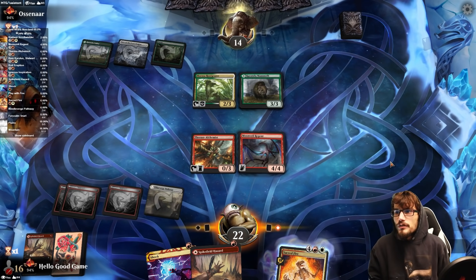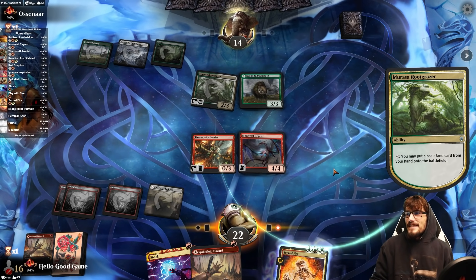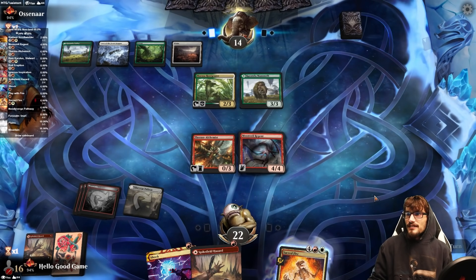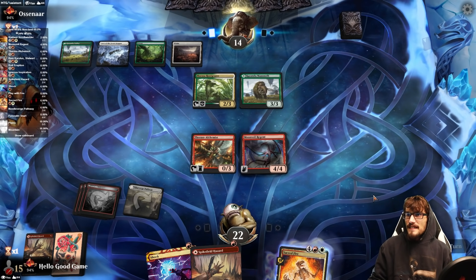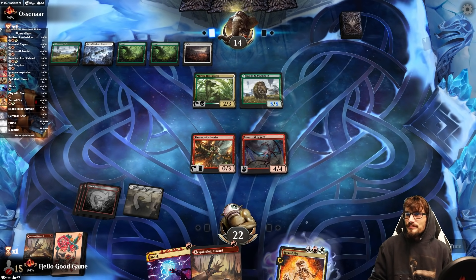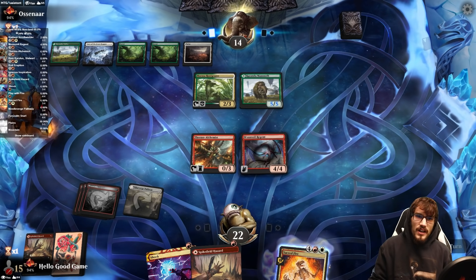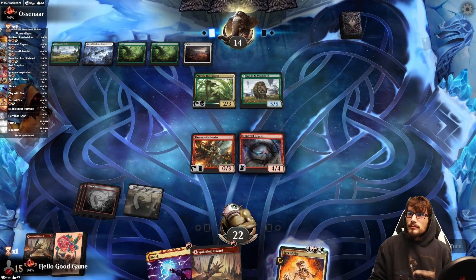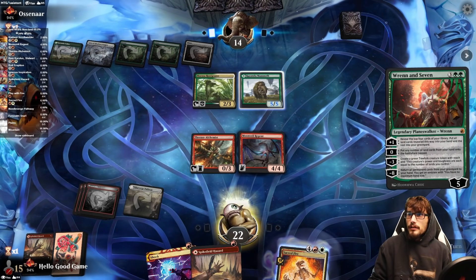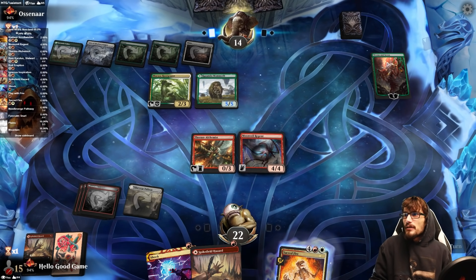Do they have removal? Do they have life gain? They ramp, which is really good. This Mammoth is probably going to hit for seven. The Root Grazer shouldn't be able to attack. They have five mana up — it's not a Snow Land, so it's going to be a kicked Inscription. Uh-oh! They can make a nice token with a minus, or they can plus.